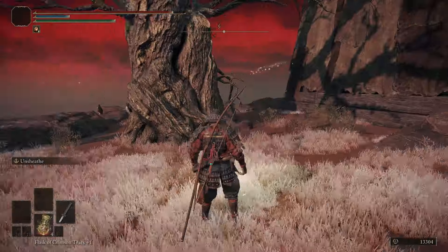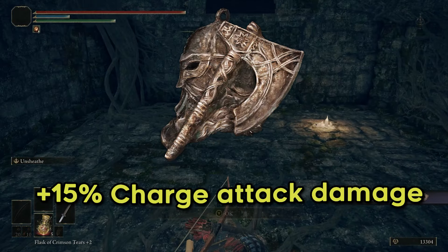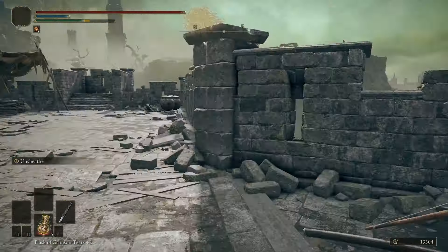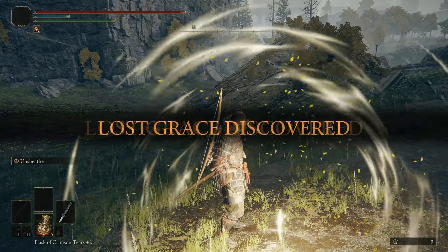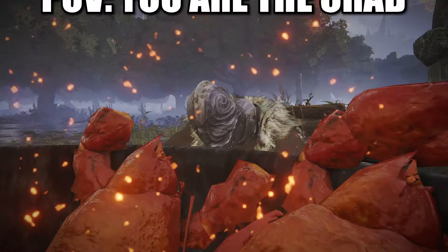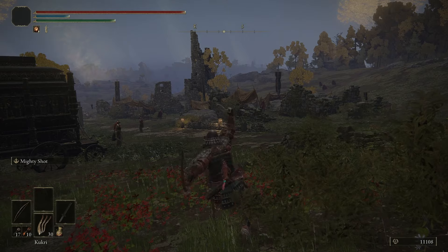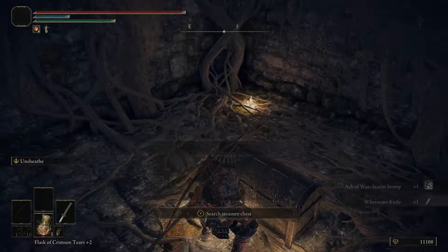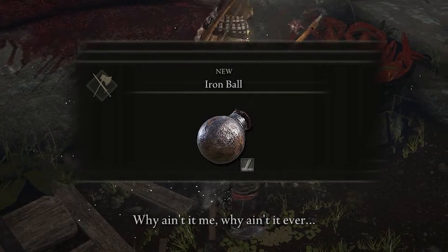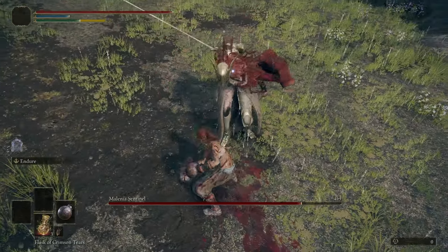Things get a lot more relaxed after this point. I cleared out the rest of Limgrave, collecting a few Smithing Stones, the Axe Talisman for extra charge attack damage, grabbed the other half of the Dectus from Fort Height, and grabbed a grace in Weeping next to a merchant that sells infinite Kukri. Then I headed to Liurnia, collected the remaining Smithing Stones Ones and Twos, and grabbed a grace by Bogart. I went back to Gatefront and used a combination of nighttime and Kukri baiting to collect the Lordsworns Greatsword, Iron Whetstone, and most importantly the Flail, which we can use to completely stunlock Bogart, progressing Raya's questline and giving us the Iron Balls — an insanely powerful weapon which is incredibly good for fighting Melania.